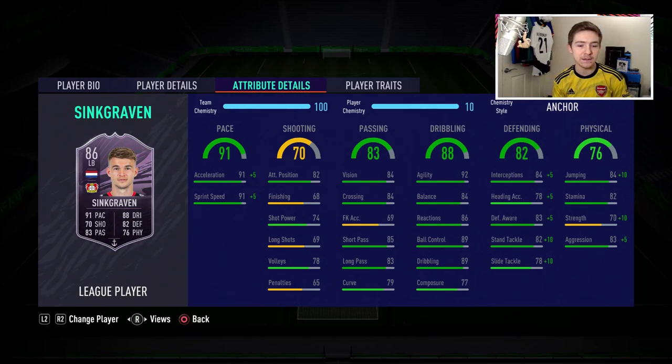In terms of passing, he has a nice short passing rating of 85, good long passing of 83, and a nice crossing stat of 84, so he could definitely be a very useful attacking full back. If you play five-at-the-back, this guy could be quite ideal for that formation. For shooting, nothing stands out, but he does have a fairly high attacking position stat of 82, so hopefully he makes some good attacking runs when overlapping.